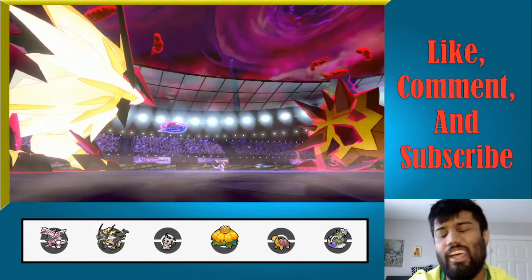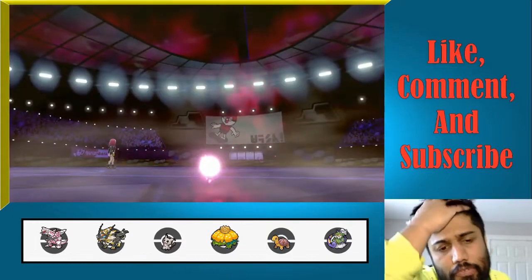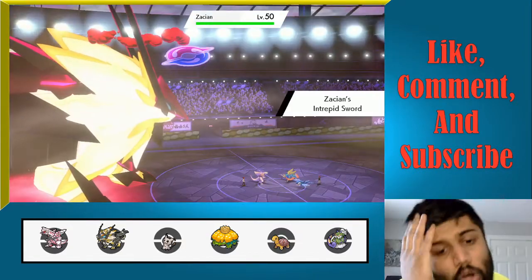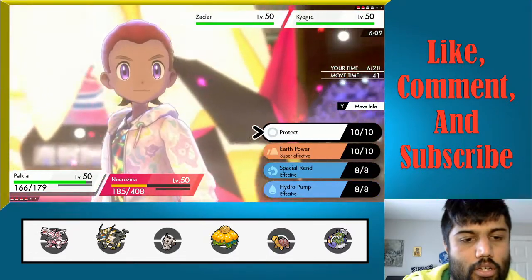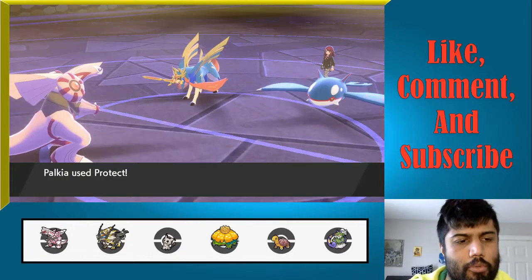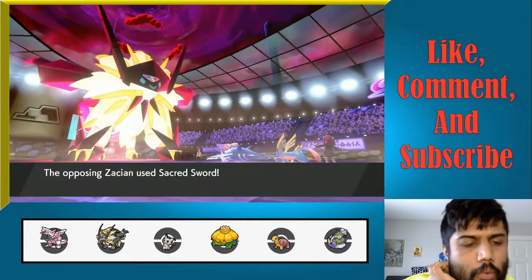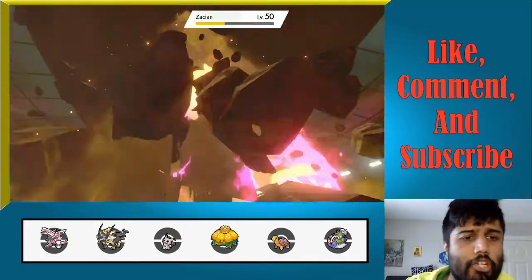Protect Palkia, Max Quake into Zacian. I have a turn left, so I should be able to live a Sacred Sword. Water Spout should do pretty much nothing at this point. We just need to live a Sacred Sword — 161. Perfect. This Max Quake is KOing Zacian. This should at this point be pretty much a wrap. We led Palkia-Necrozma — that's a solid lead. We can now just go for whatever we want with Palkia — we can just go for Spatial Rend.